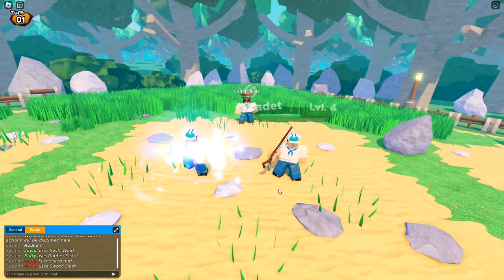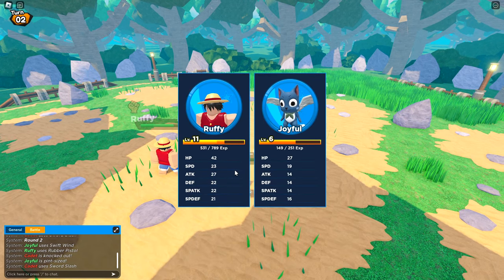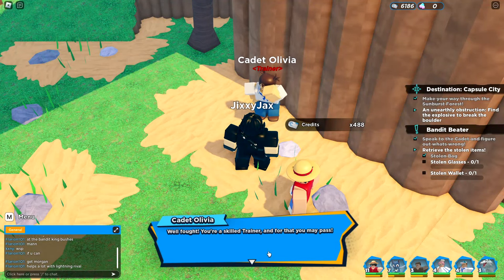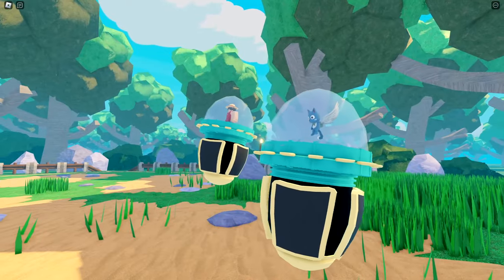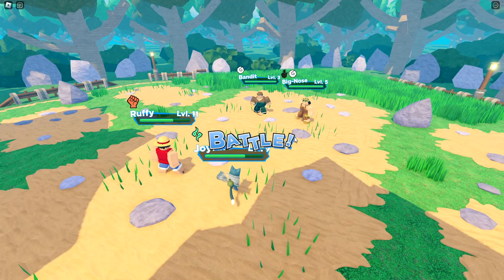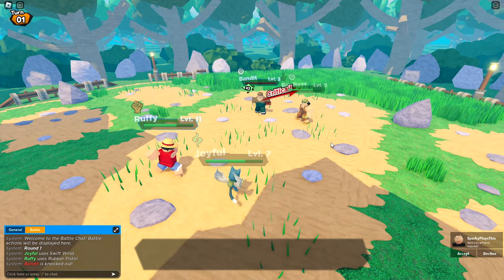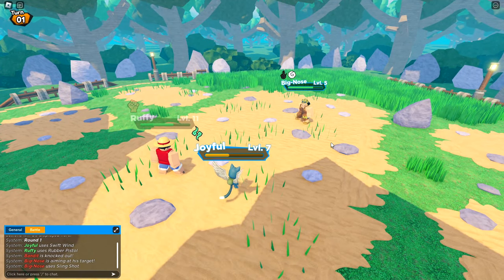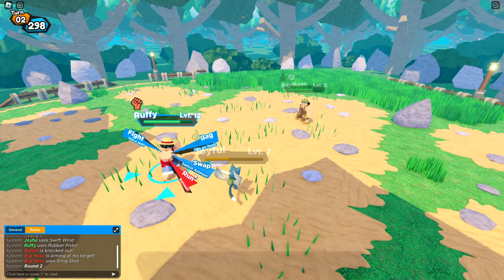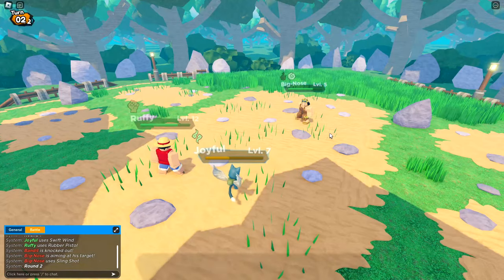I like how we can have two units now — Luffy does all the work while I level up the other unit. This is working out perfectly, especially with Luffy one-shotting everything and Joyful dodging everything. There's a wolf — it took a heavy hit. And it's Usopp! Let's not defeat him — let's capture him. Let's beat the bandit as hard as we can. Swift attack — big nose! Bandit doesn't stand a chance.